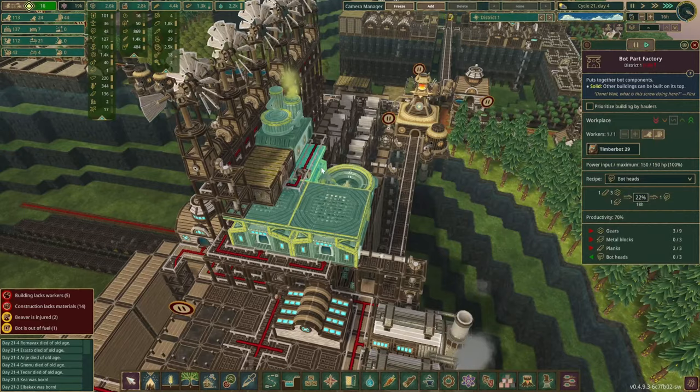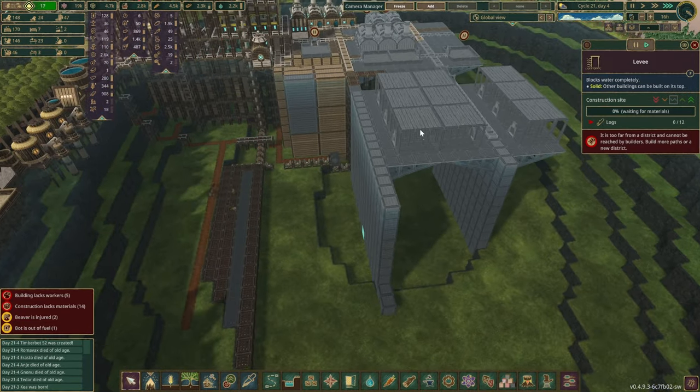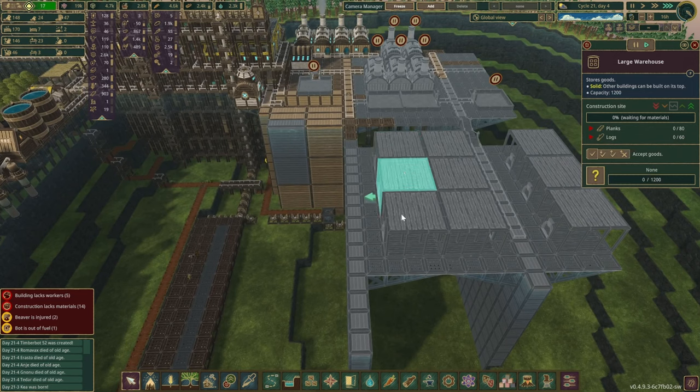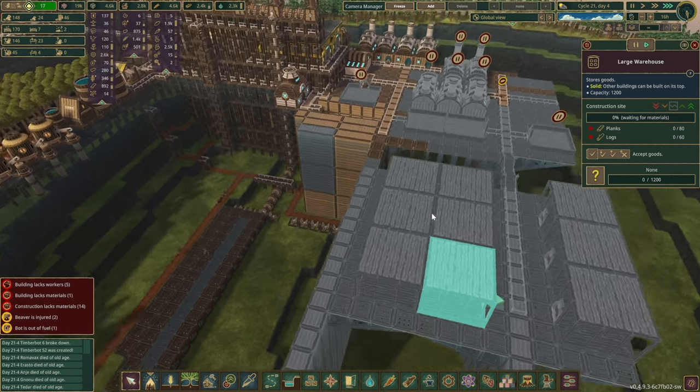Maybe we are a little too ambitious with the warehouses — but actually, never mind, we're not. Because all those six ones over here are going to be the butt legs, the heads, and the body. We just want to store up as many as we can.